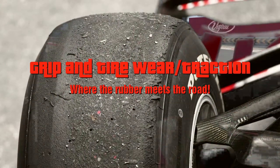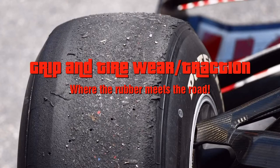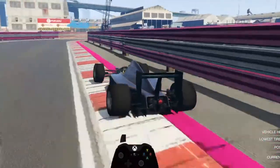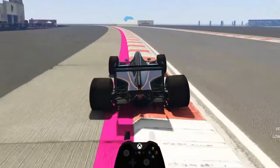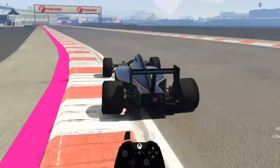Grip and tire wear. Traction — this is where the rubber meets the road. When the tires wear out, the surface of the tire wears down and breaks up and can't adhere to the asphalt anymore. This is also described as loss of traction. Wheel spin will lead to faster tire wear, and you have less grip on tracks when they are wet.